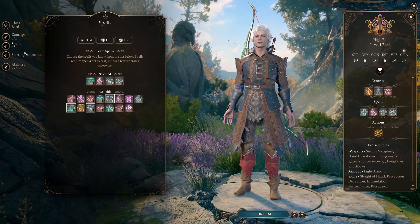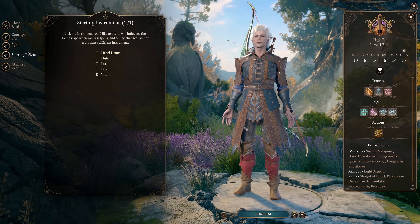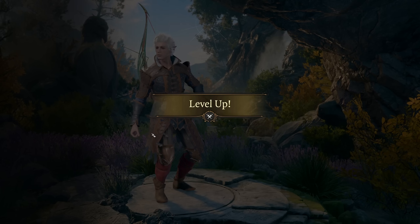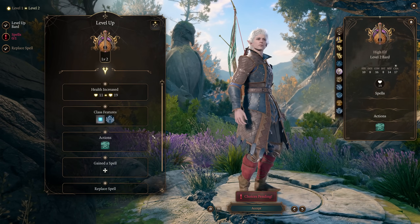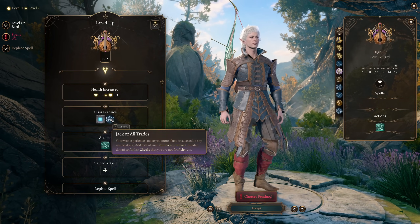Only other thing to do at level one is make certain you pick the right instrument, because if you don't it will completely ruin your character. Then we're going to move on to level two. At character level two, we're going to take a second level of Bard, getting access to Song of Rest and Jack of All Trades.